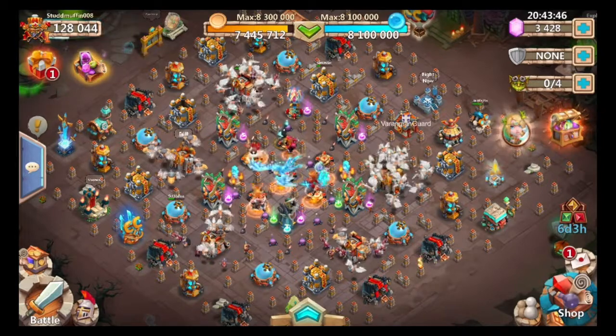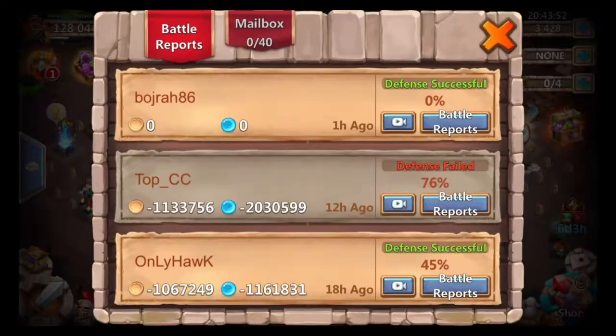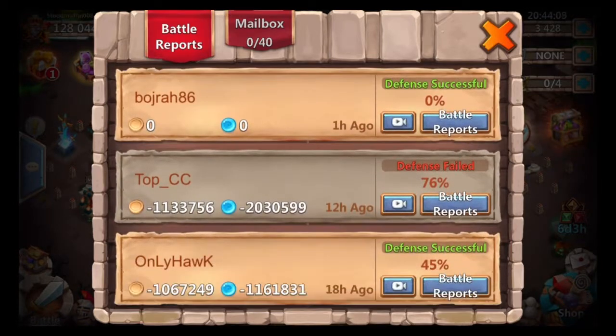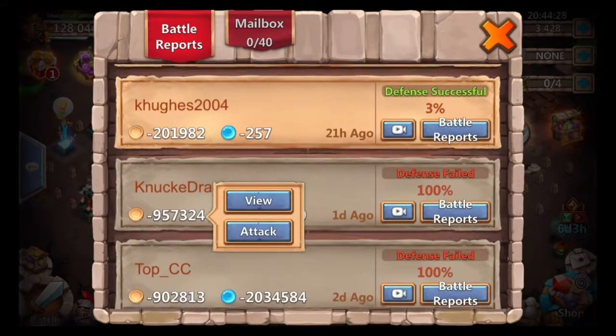We don't have anything over this so we'll max out our storage if we hit that. Let me take a look at our recent attack list. Oh, they didn't even do anything. This top CC hit me before and got a hundred percent. Now this person only got 67 to 76 percent. I think the redesign is a success because now we're getting more successful defenses.